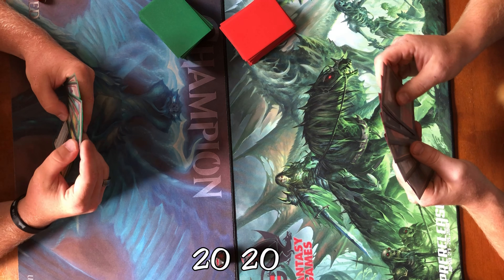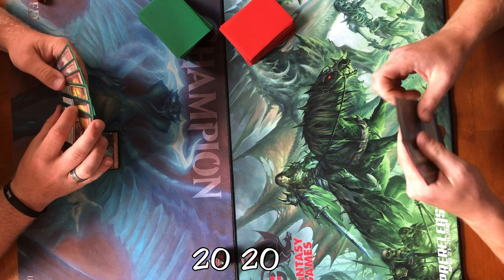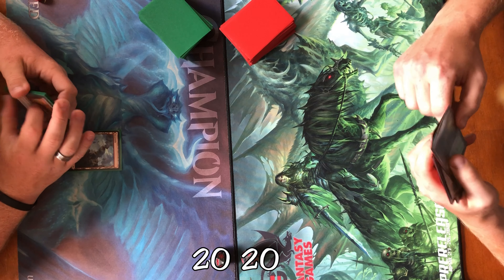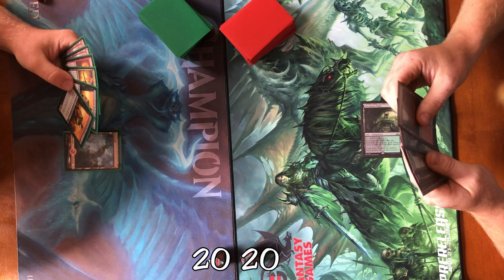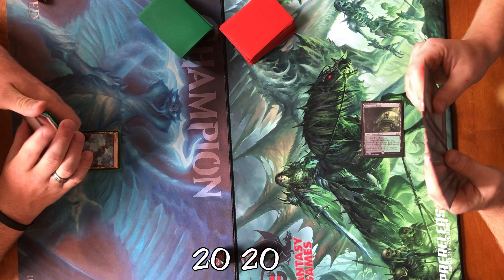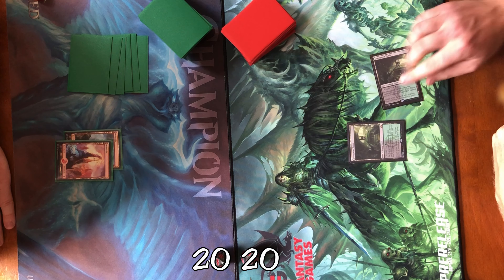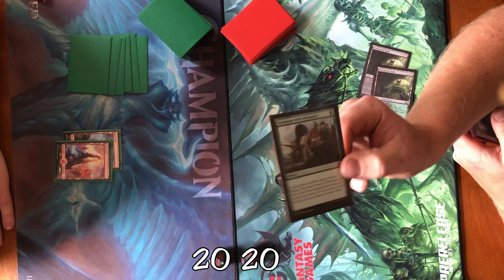I'll keep. I'll start by playing a Mountain and pass. I'll draw. I'm going to play an Overgrown Tomb, tapped, and pass. Draw. Not quite the card I needed. I'll play another Mountain and pass. Another Overgrown Tomb, tapped. Communing with Dinosaurs — I like 'Communicate with Dinosaurs' better, actually.